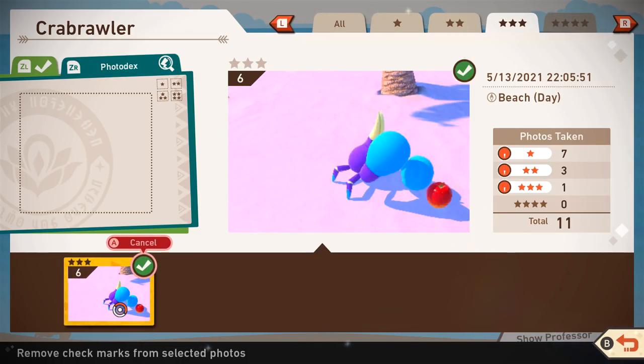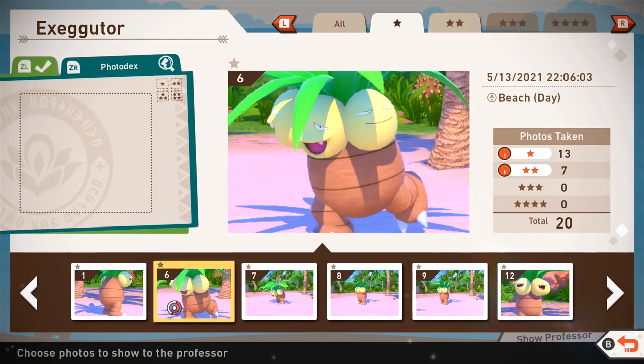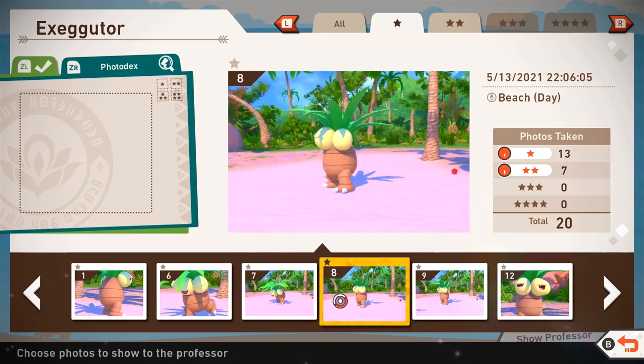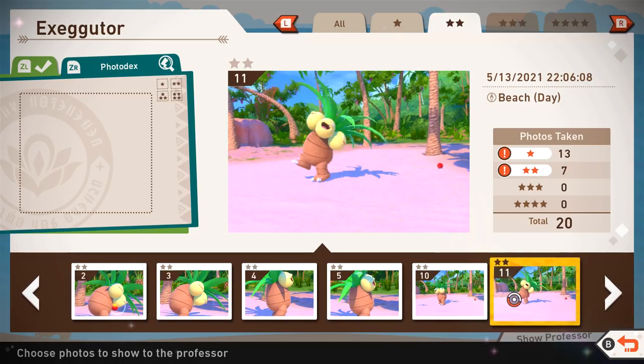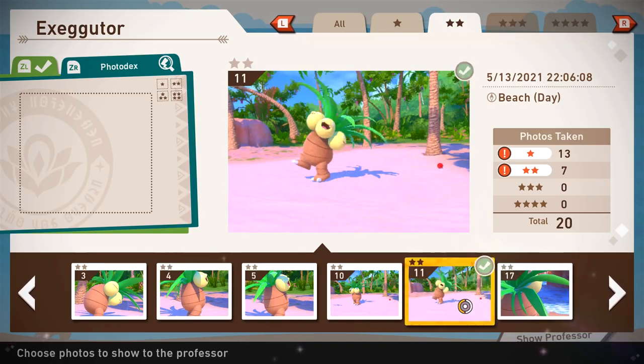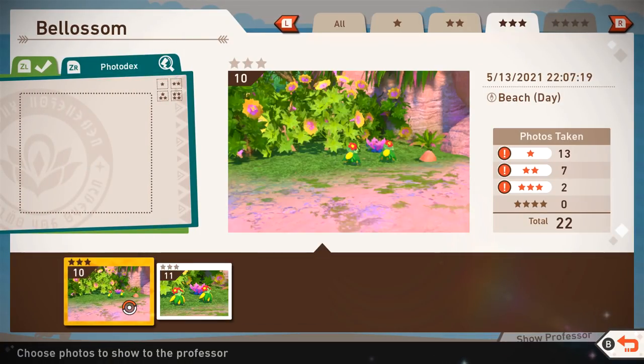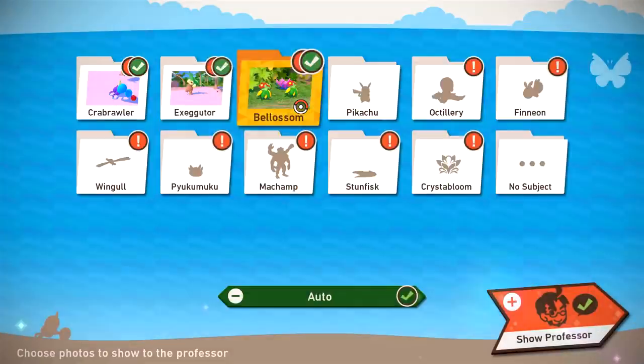One star is probably him being just quite normal. Exeggutor — we got one and two. He looks really goofy in that one, I like it. And we got one, two, and three as well. This is when they were dancing, so I definitely want to get that. Pikachu, we got one star and that's it.